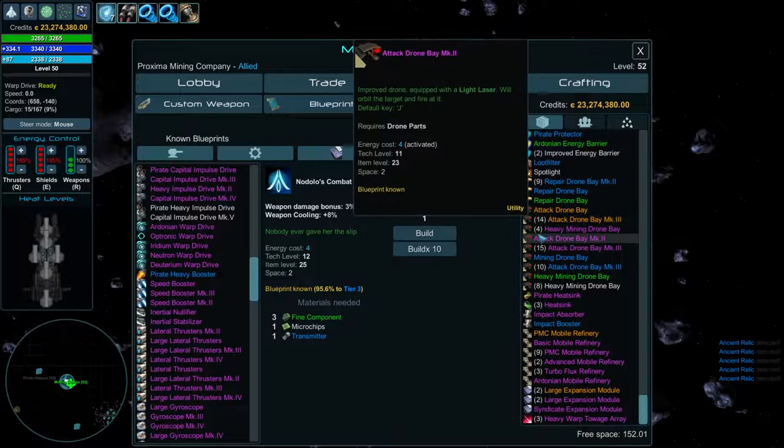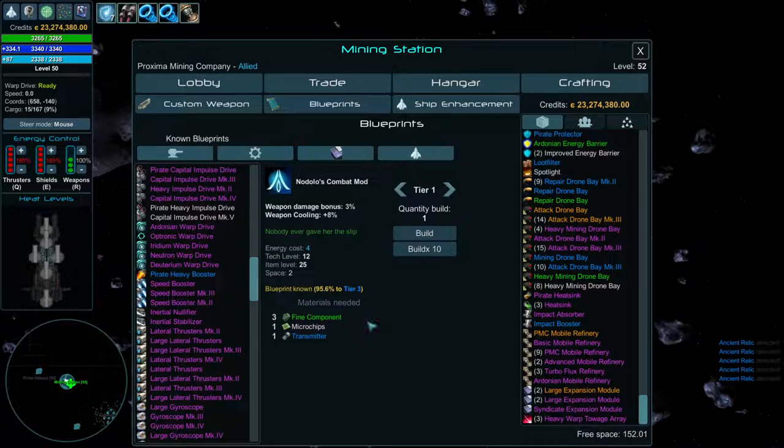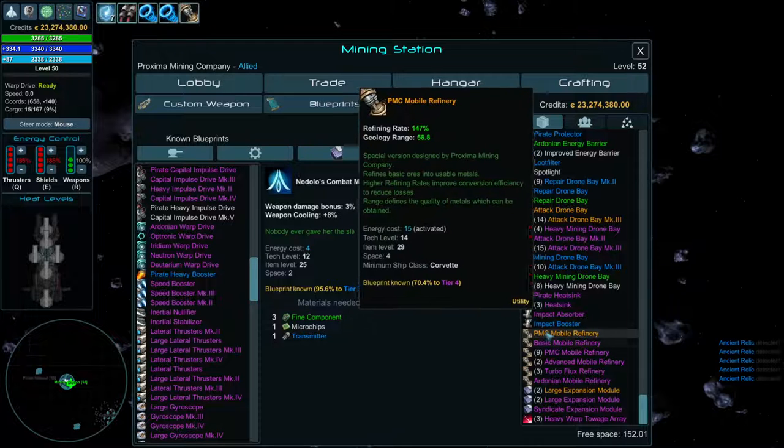Mining drone bays — especially the heavy one from the Miners — are the best for farming asteroid fields. Stacking a bunch of these is incredibly effective if you want to mine passively, since the computer gunners can't auto-target asteroids. Mining drone bays save you the headache. There are also repair drone bays that repair your ship.